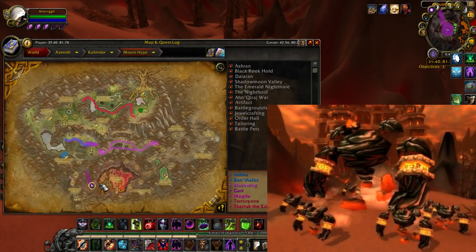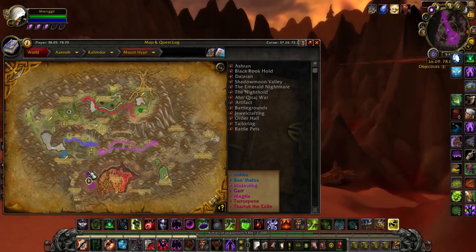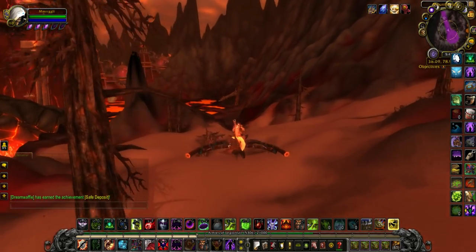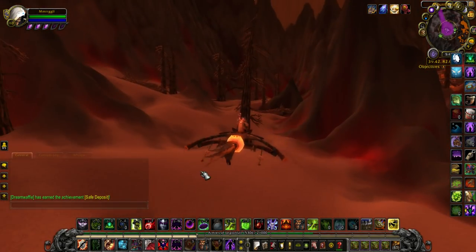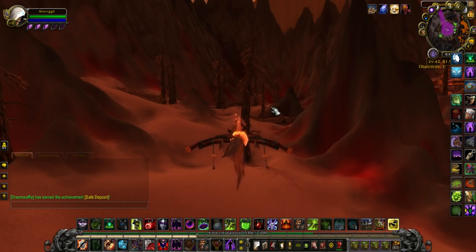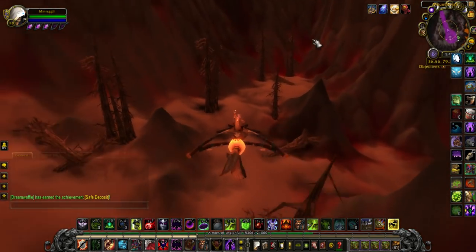Our next world boss is Gar, located behind Sulfuron Spire in Mount Hyjal — his name is exactly the same as in Molten Core. He patrols a little path up and down. This is one of the few world bosses I've managed to kill — I've done so three times in a couple of years. His unique drop is a belt, then the other epic and a pattern. I was surprised this is the one I've actually managed to kill on a few occasions.